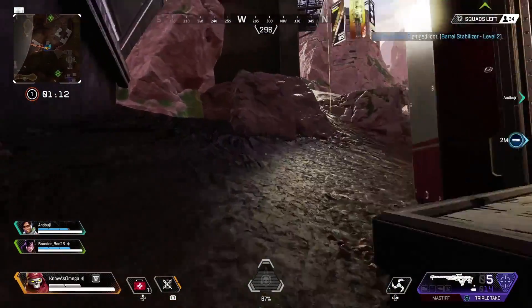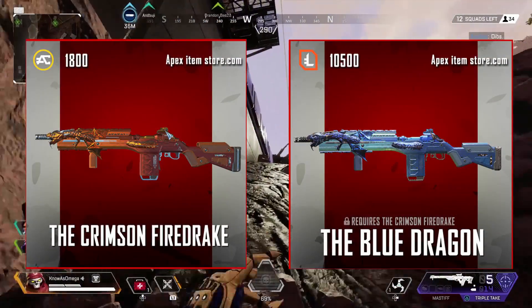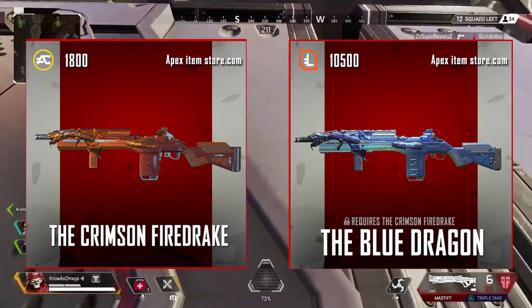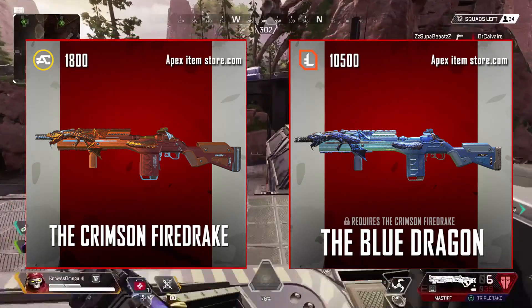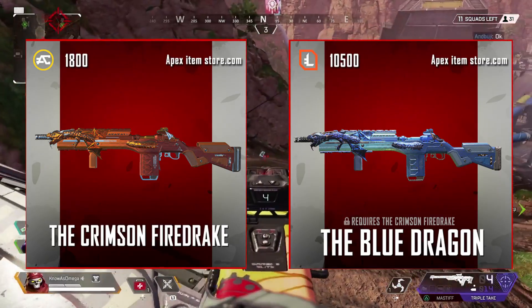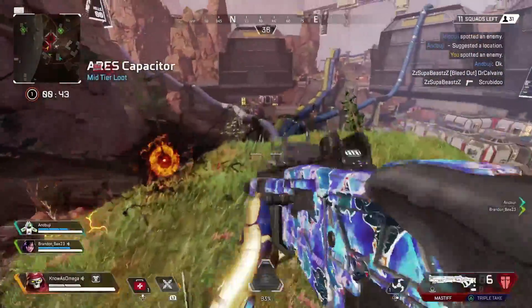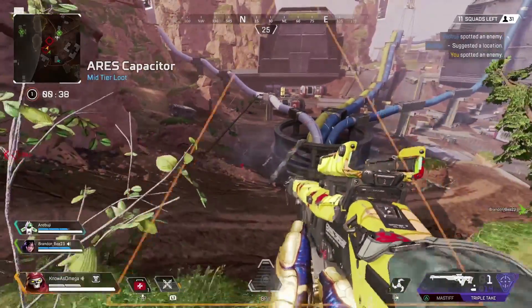For the G7 Scout, in my opinion the best exclusive skin is the Blue Dragon skin. You also need Crimson Fire Drake as well as 10,500 legend tokens, making it one of the more expensive exclusive skins. I love the little dragon head at the top, and I don't see many people using Blue Dragon — I see a lot of Crimson Fire Drake but not many Blue Dragon skins. If you see it in the store and have extra legend tokens, I'd highly suggest picking it up.